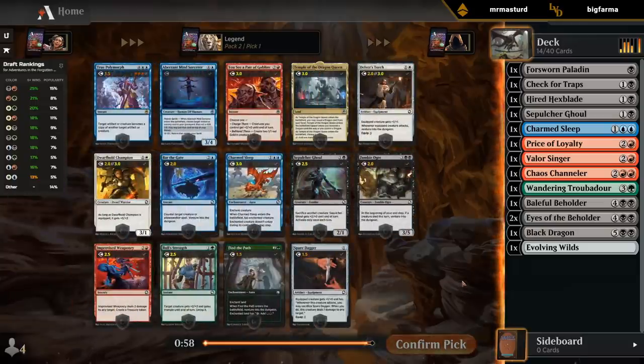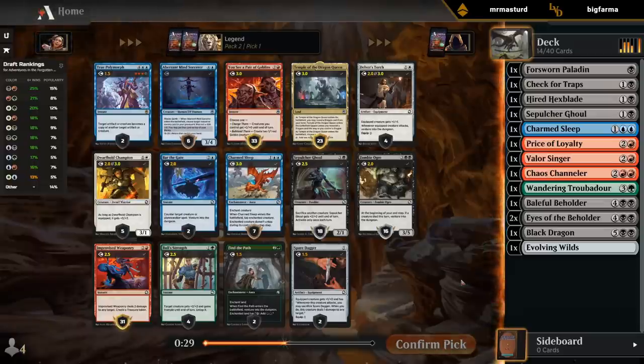Pack one points toward black-red — let's see if that trend continues. Pack two opens with another Sepulchre Ghoul in black, and two decent red cards: Pair of Goblins and Improvised Weaponry. I'm leaning toward taking the Weaponry, partly because I want to be taking red cards in pack two. After pack one we ended up with quite a bit of black, but the reds kind of dried up — so I just want to make sure we have enough playable red cards to fill out the deck.